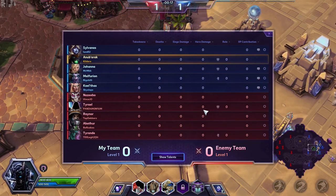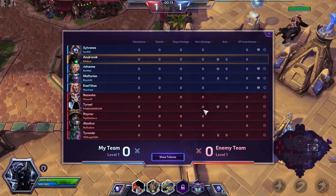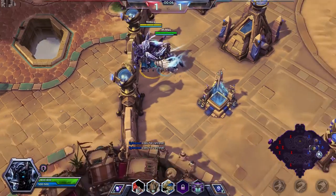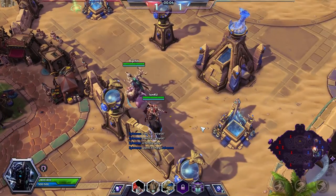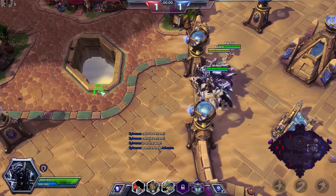Let's have a look at the enemy team composition. So it's a Nazeebo, a Tyrael, a Raynor, Abathur, and a Tyrande. Abathur's going to be fairly difficult to deal with, but I'll try to work my way around that. Sylvanas wants to be down at bot, I guess.